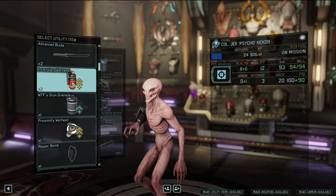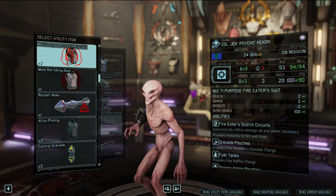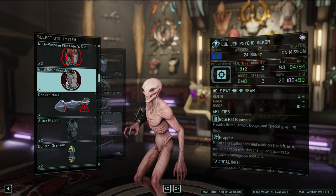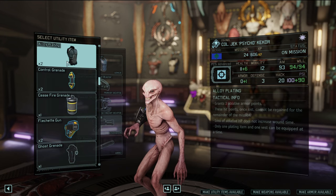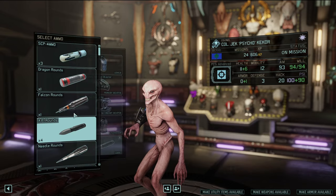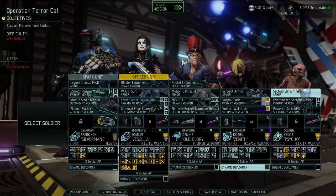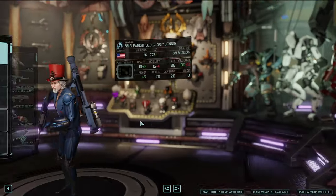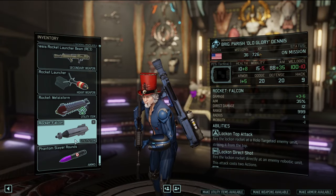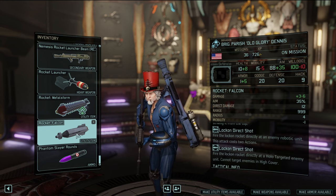Looking at armor options — the nanoscale vest gives one armor, the fire eater suit would lower his mobility, mole rat hiking gear gives a little dodge, armor, and a grapple. I'll take the easy route and go with the three ablative armor points. I'll also upgrade his AP rounds to phantom slayer rounds. For Parish, he has the lock-on rounds right now. Jack had a hollow targeter I just took off him — the falcon round is the upgraded one and can do a good amount of damage.